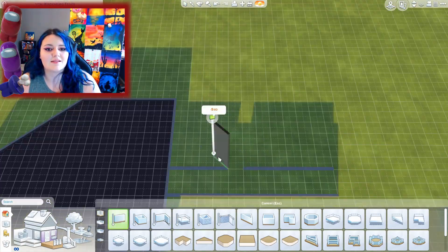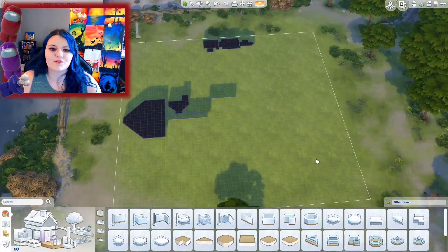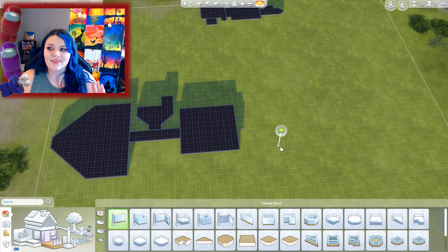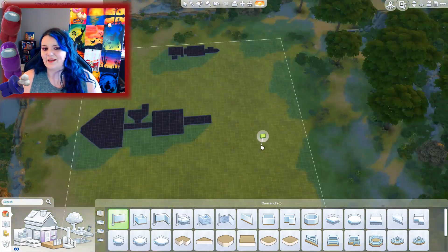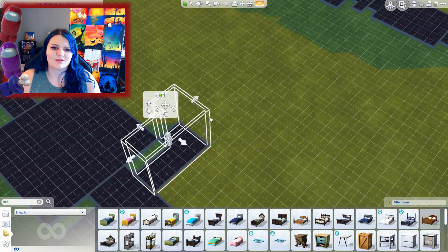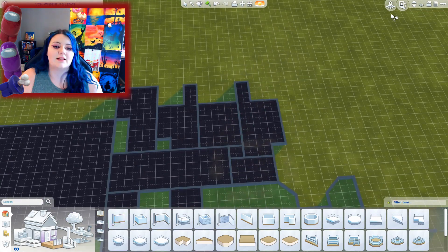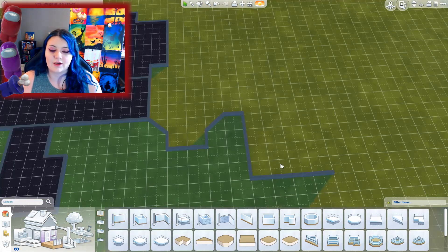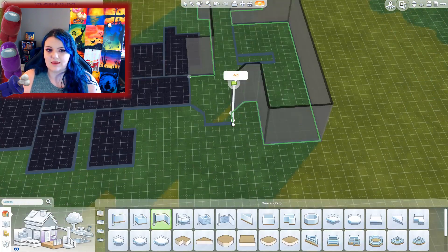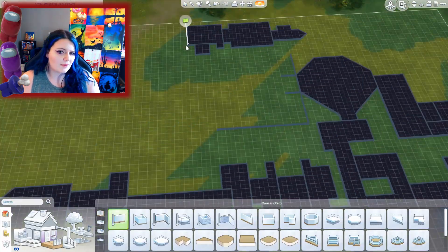This map is definitely the largest that Among Us has and it was pretty daunting to begin with because there were so many rooms, so many different shapes and it was just so long and big. I didn't think I could fit it on a lot and it actually took a lot of configuring and messing around in order to actually get it on the screen. The first thing I wanted to work on was the length of the airship because that was the thing I was most concerned about, so I started with that, did all of the rooms in that stretch of space and finally got everything to fit properly.